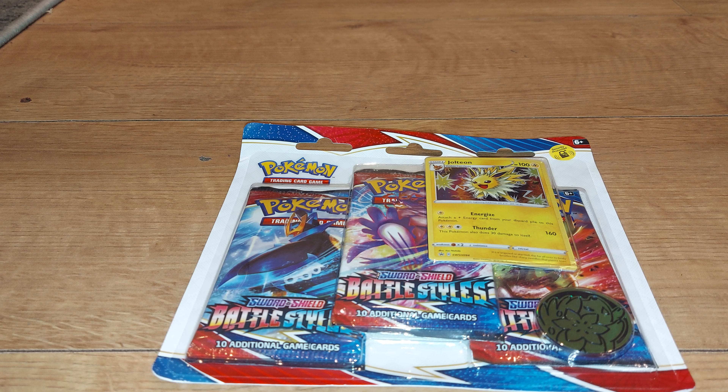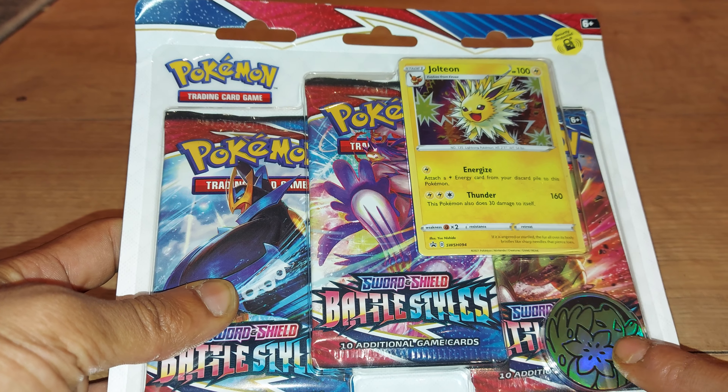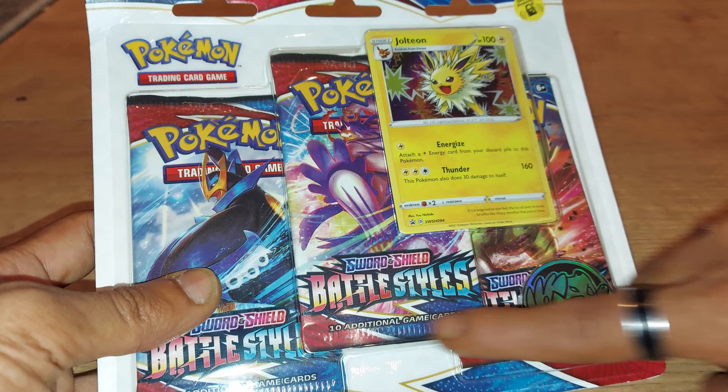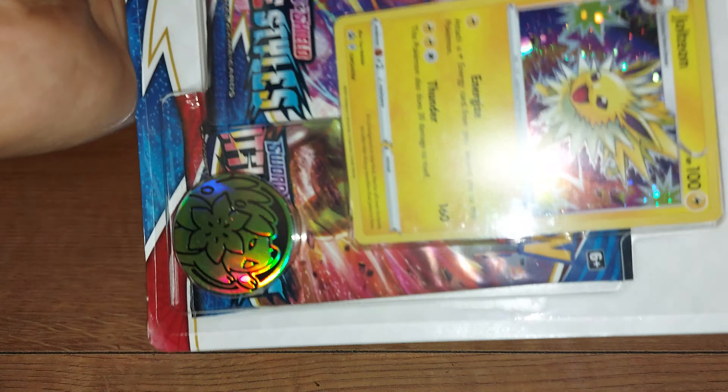What's good, welcome back to another episode of GNG News. We have another triple booster pack to open up for everyone today. It has Jolteon as a promo card, Charizard as a playable coin for the Pokemon TCG Online, three Battle Styles booster packs, and a code card behind Jolteon as well. In total you get four code cards from this triple blister pack.